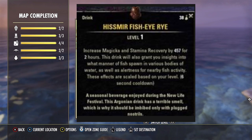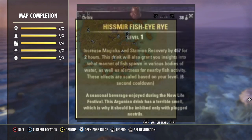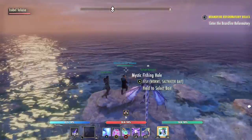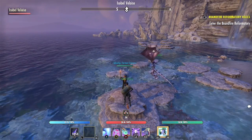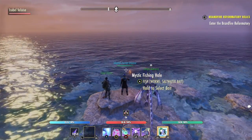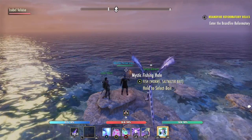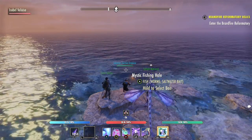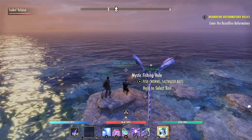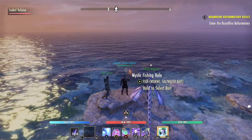The reason I suggest the Hissmir Fish-Eye to start off is that you might be very new to finding fishing holes and it could be a little daunting. You can see right here in front of me - this could be hard to see, just that little blip in the water. I am currently using the Artaeum Pickled Fishbowl, which basically gives me a higher chance to get rarer fish. Rarer fish are interesting because they can be quick-sold for gold, but they can't be turned into perfect roe.